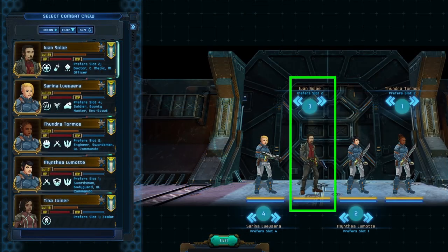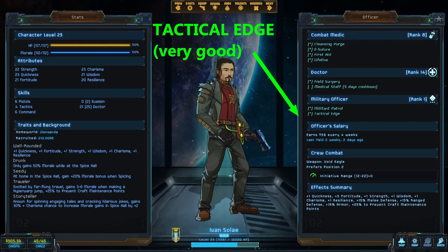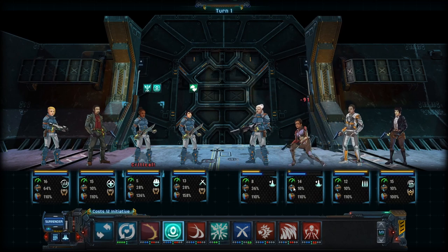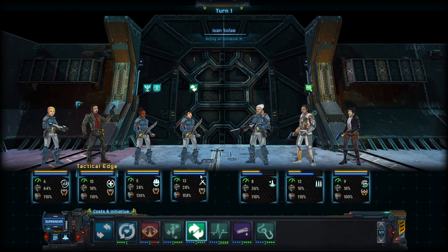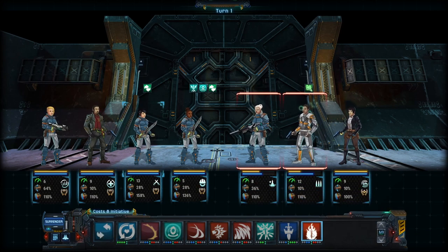I always reserve the third position for my doctor slash combat medic. A good third job for this officer is military officer, because at level 1 you get the tactical edge talent, which buffs teammates with plus two initiative — effectively negating the penalty created by the heavier armor from the A3 weapons locker. You only have to take one level as military officer to get that talent, then put the rest of your levels into doctor and combat medic. Your doctor should rarely fire their weapon — they should be buffing, healing, and debuffing enemies instead.